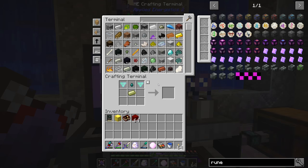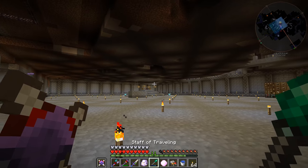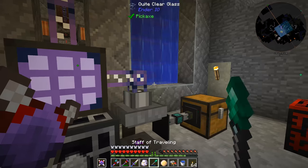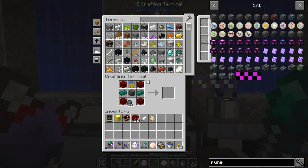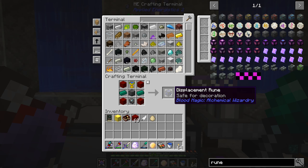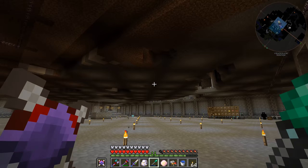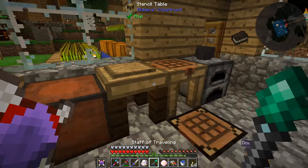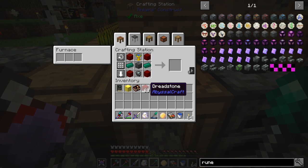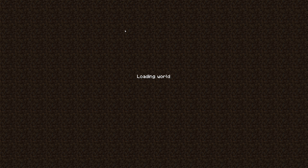Now we need refined coralium, dreadstone, the imbued slate, and the blank rune. Let me grab the imbued slates quickly. We can make zero of these — it won't let me craft it. As we've seen before when we have problems like that, we can try a different crafting table, or I may just need to relog. The recipe is valid but it won't produce an output, so let me quit and relaunch into the world.